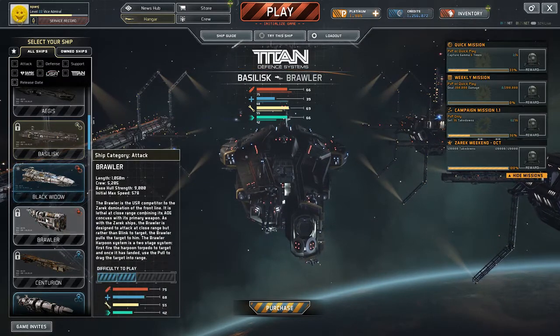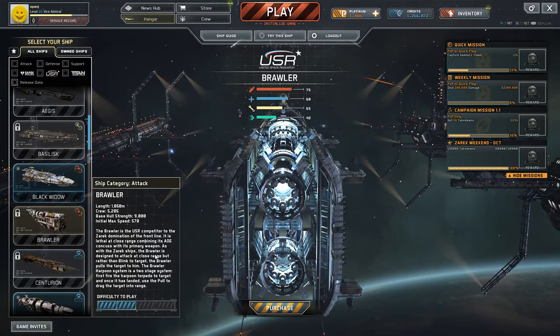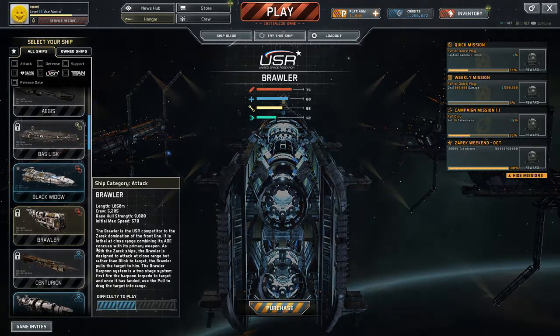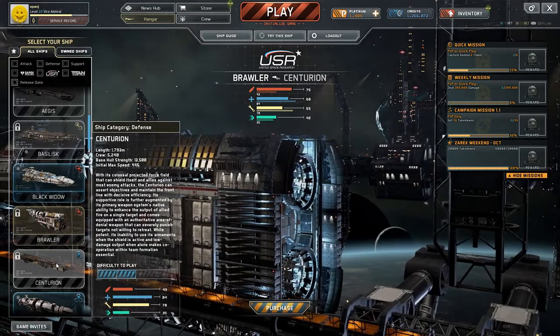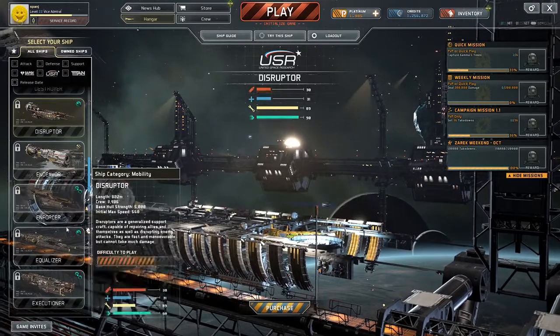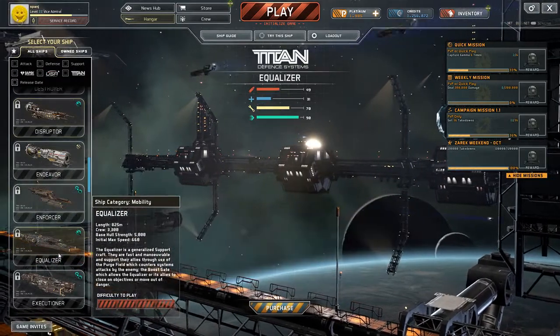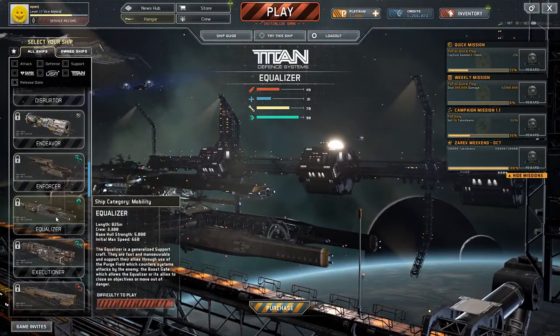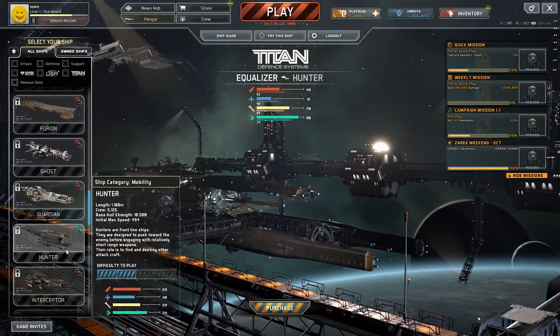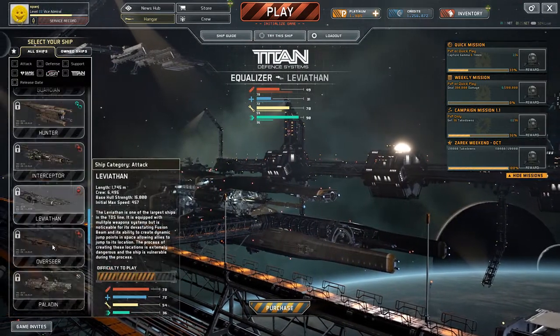If you're looking for something easier to play, you might try the Brawler — it's a very simple ship, it's close range, and if you get it close to your enemies you can mess them up pretty bad. It's very difficult to play support craft like the Equalizer, which are primarily healing ships. I'm not going to go into too much detail about each ship because I'd be here all day.